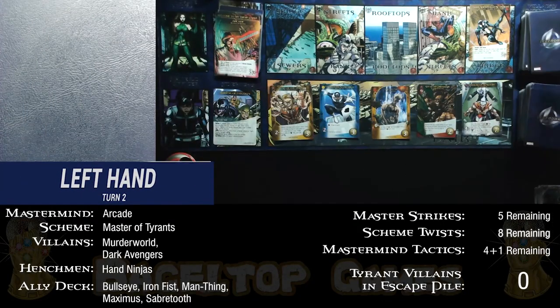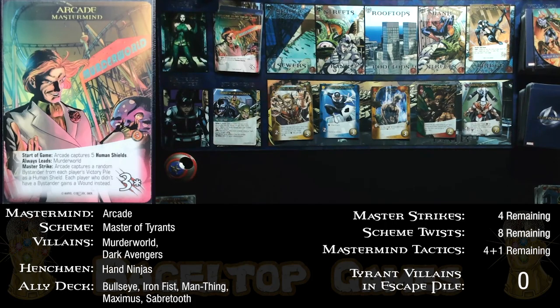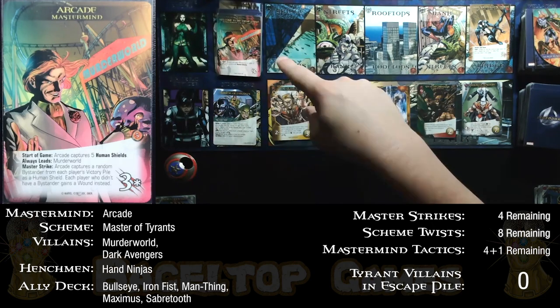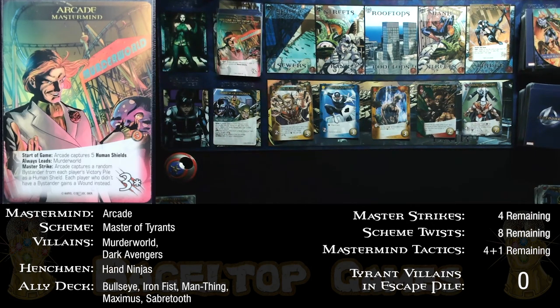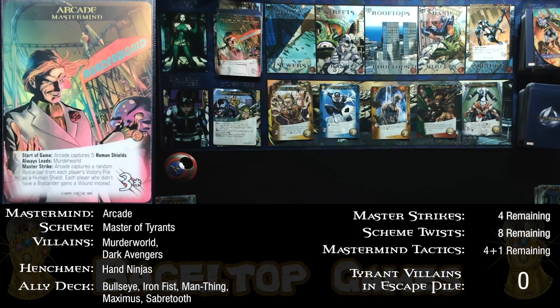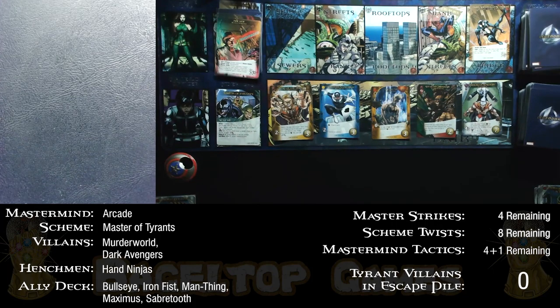The next card is a Master Strike — it's actually filling the city, but then the Master Strike triggers. Arcade's Master Strike: he captures a random bystander from each player's victory pile as a human shield. Only the left side has anything — a single bystander — so that becomes a human shield for Arcade, putting him back up to five. The right side had no bystander, so it gains a wound instead. No Tyrant Villains have appeared yet — that's good.